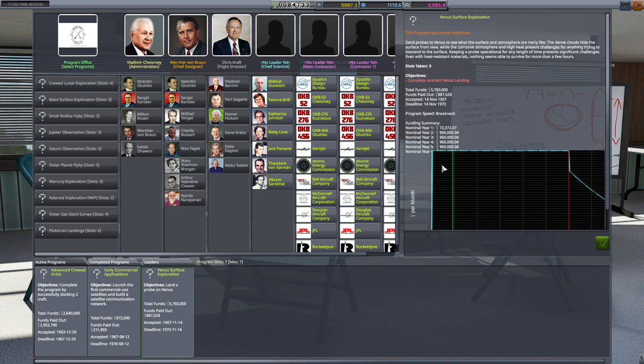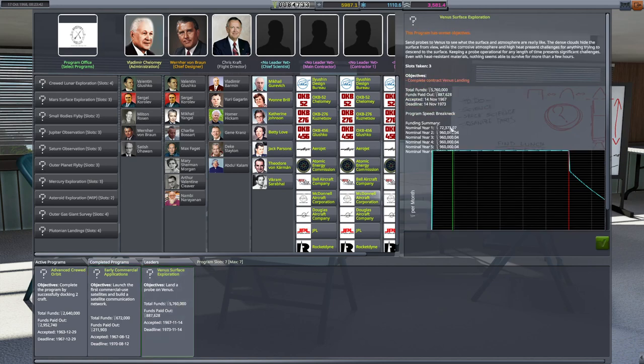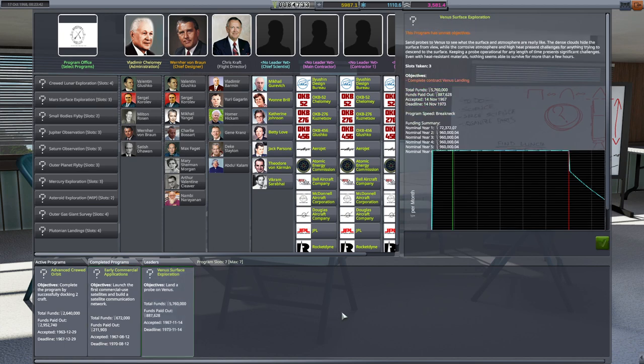Advanced crude orb — we're at the end of the program, we're just going to keep bleeding money on that. Early commercial applications is one slot. This takes three, and this takes three — so that's six and that's seven. So even if we did cancel that program, we don't have enough free slots to pick up small bodies flyby. Canceling this basically just takes away a bunch of funding with no way of bringing in more. This Venus launch window is coming up in about a hundred and some odd days — hopefully we can knock that out before end of year two.